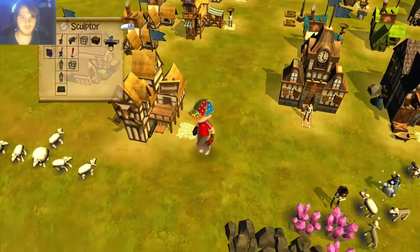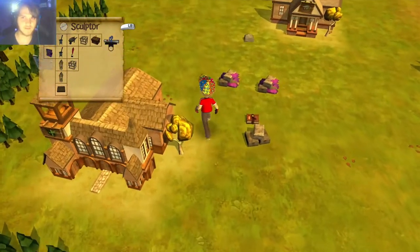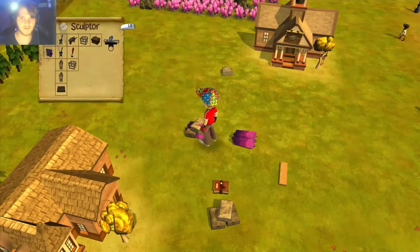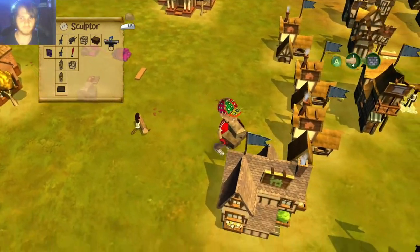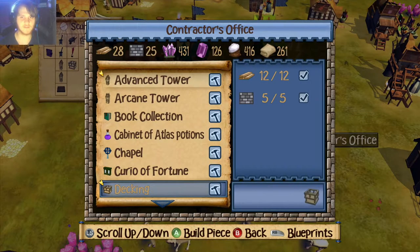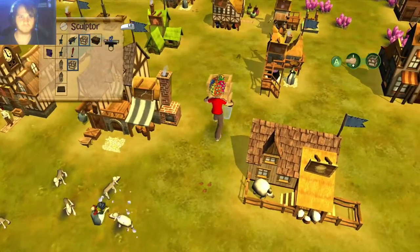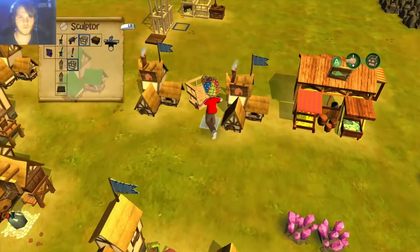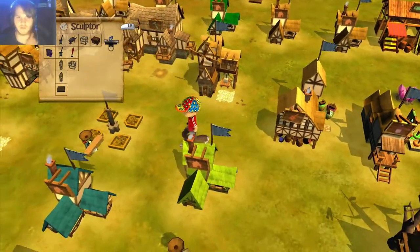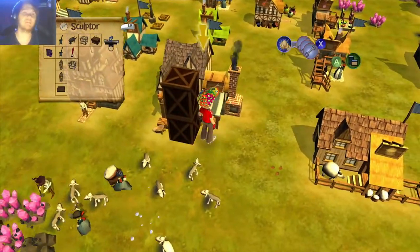I'm gonna check to make sure I haven't already made a woodcarver. What the hell — has it really been this long since I last played? Brick, cut stone — 8 plus 8 is 16, minus 13 is 3. I need another decking. I really feel like I've already built this but I'm not sure. I made two furnaces without any issues.